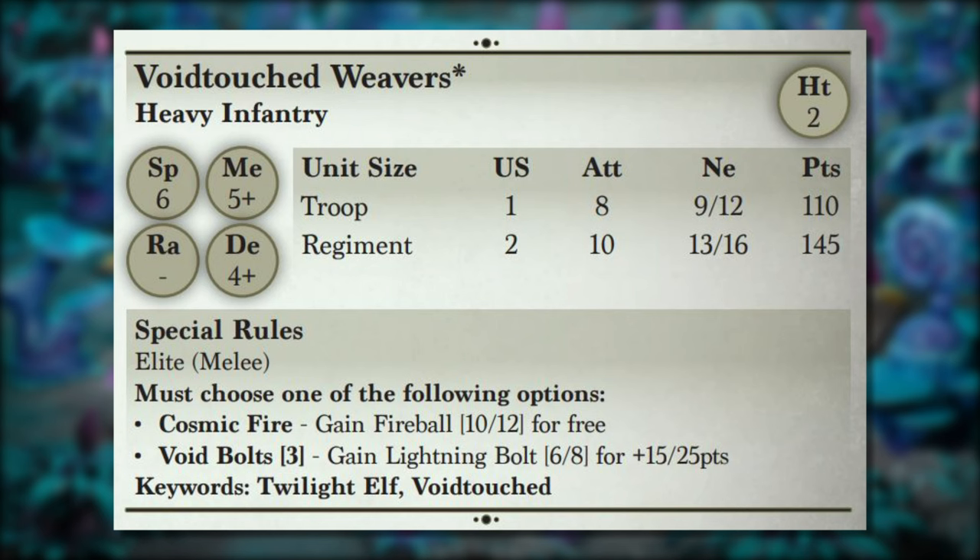Cosmic Fire is a standard fireball attack which gets Shattering and has a decent number of shots built in — it's also a free upgrade. It pairs extremely well with things like the Ravagers to create a mobile speed-six shooting platform. Void Bolts is definitely more powerful but costs 15 or 25 points for the troop or regiment respectively, giving the unit Lightning Bolt, so there's no penalty for moving and shooting, though Spell Ward still applies.